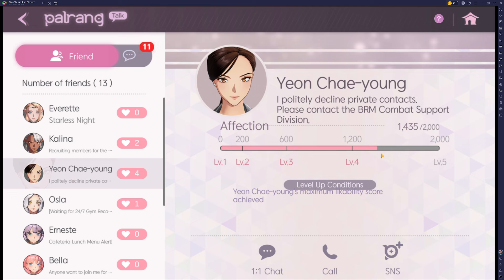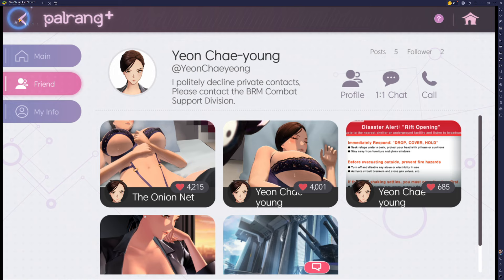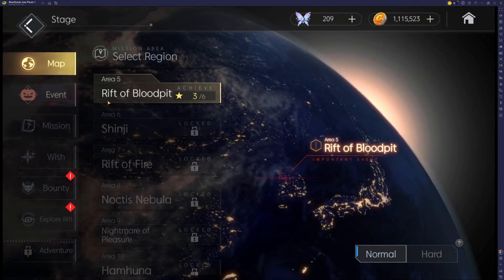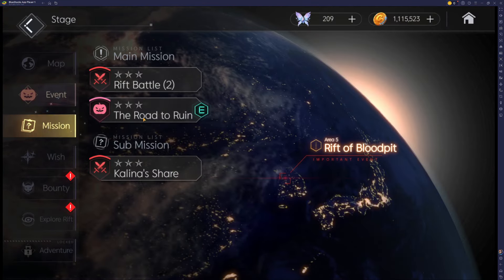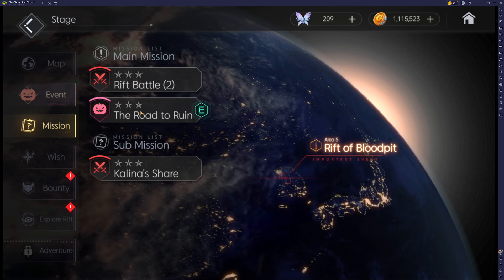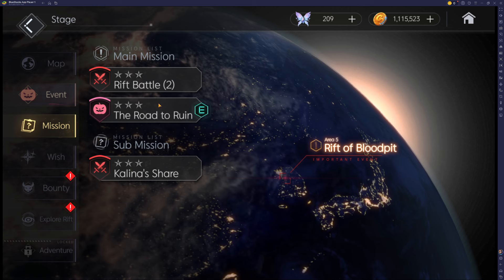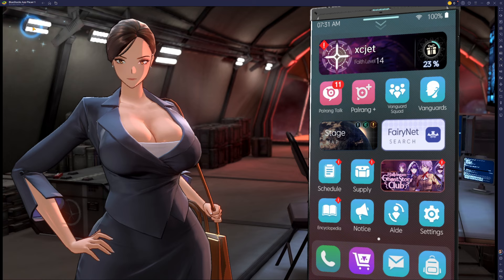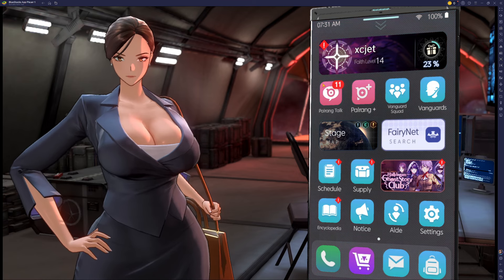For a lot of you with Young Chae Young, there will be an example of a Rift mission that you have to do. The Rift mission is actually a side mission when you go to the world stage. You'll see it under mission — I think it's around when you get past chapter 3 or 4. You'll see something like Rift Explore, and you'll be able to do it. It'll go through a side story, and a lot of these characters have a side story.